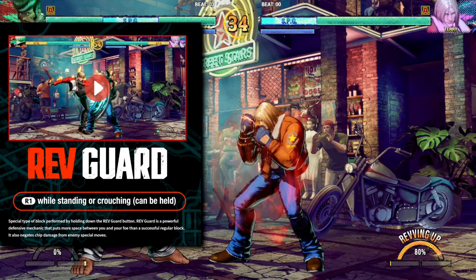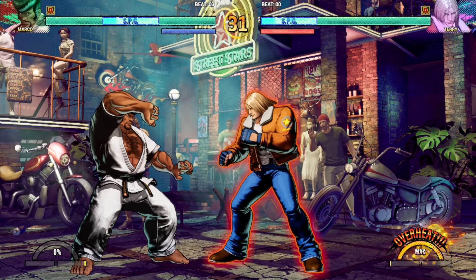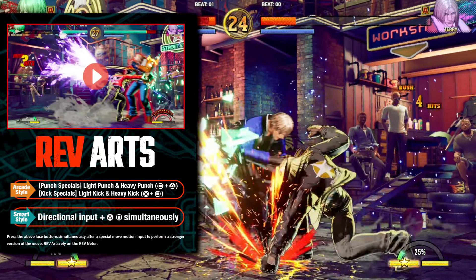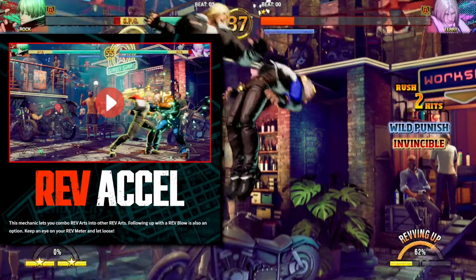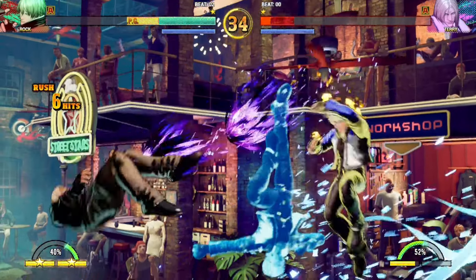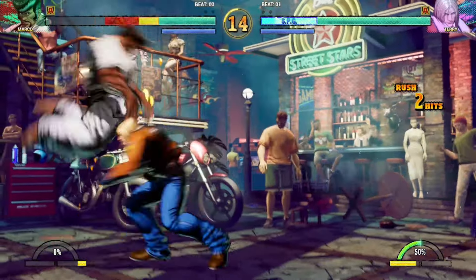Rev guard is a special block that puts more distance between you and the opponent, almost like a push block. The longer you hold it, the more your Rev gauge goes up, so be careful. Rev Arts are this game's EX special moves, costing 25% of your Rev meter. Rev Excel is a mechanic that lets you cancel one Rev Arts move into a different Rev Arts move — I think this is where a lot of the creativity will come in when creating combos.